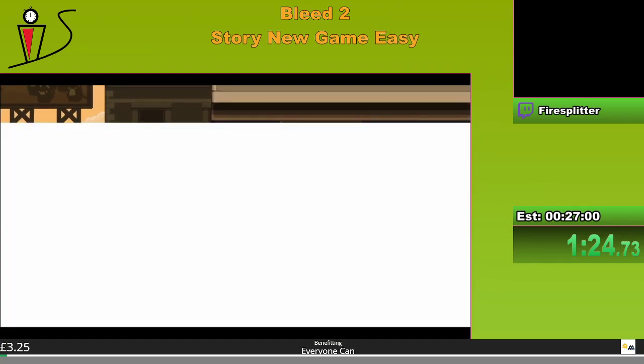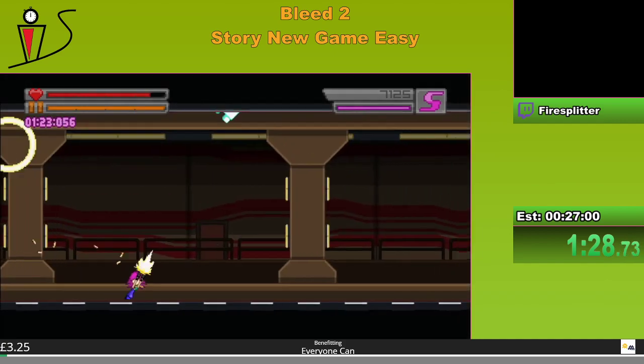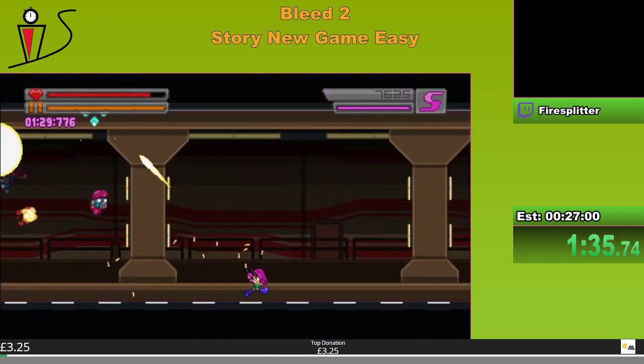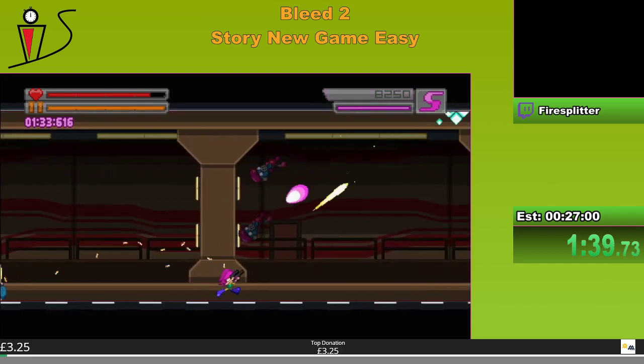Next up comes an auto scroller. This section is relatively easy, there is not much I can go wrong here. Worst case you take some damage but that shouldn't be a problem as we're playing on easy, since even if we take damage the next boss is nowhere near any risk at all.